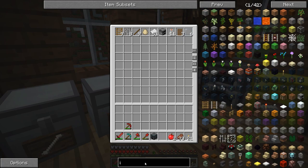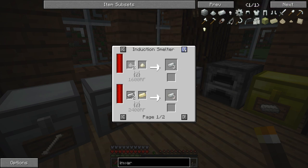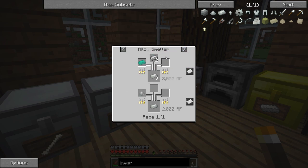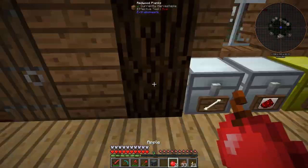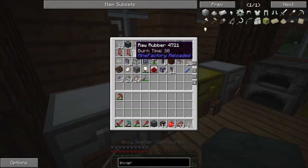Specifically, I want to be able to get into alloys, and we're going to need some new machinery to do that. I've got the alloy smelter. If I look at Invar and I want to make an Invar ingot — actually, here it says I can do it with the alloy smelter. I think I probably can do this, which means this is going to be a lot less complicated than I had thought.